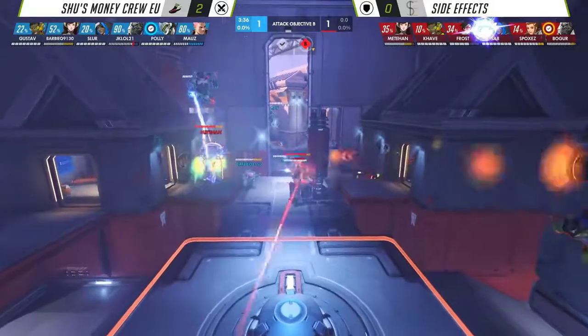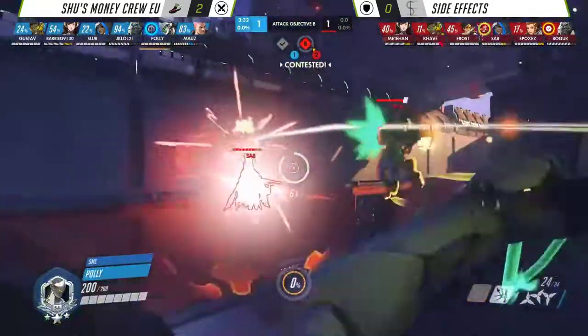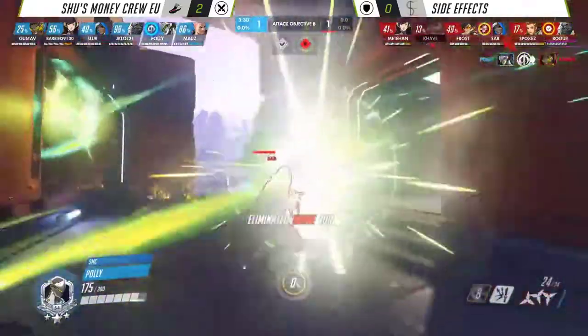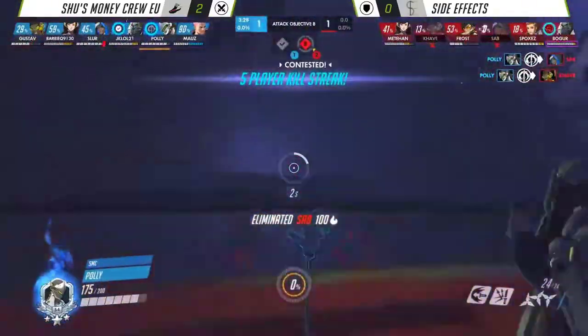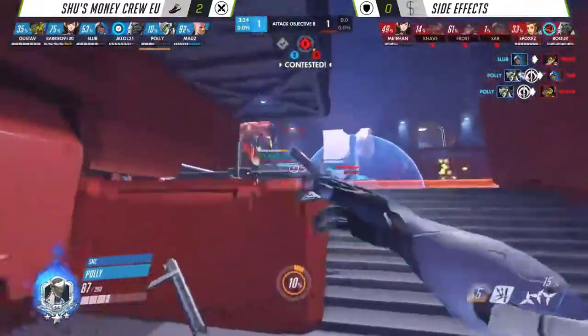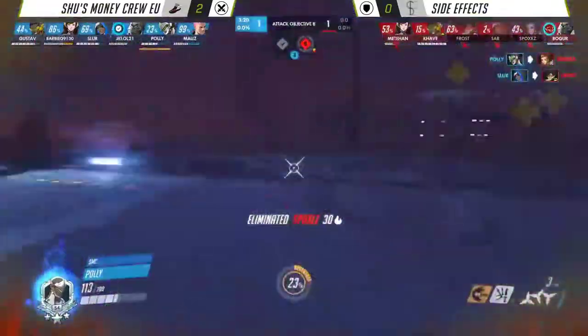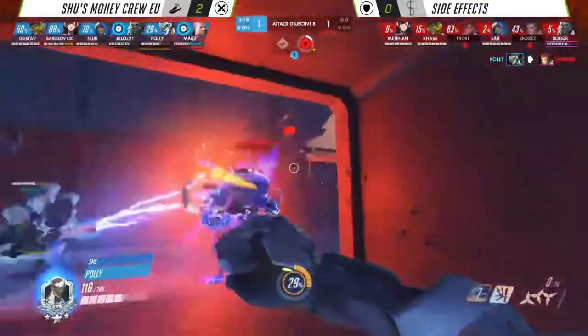Coming here into Point B, the Dragon Blade is going to be the win condition here for SMC. Boga once again with the Nano Boost, but Polly's in the back line on two players — just finds the Lucio first, and then the Ana second. There's no healing on the side of Side Effects anymore. Boga is still in primer range — it does not matter. You create space in the back line, but Polly has removed yours entirely.